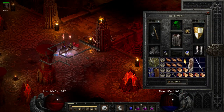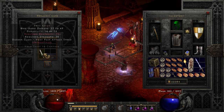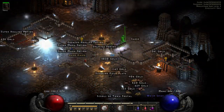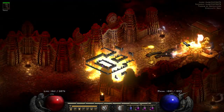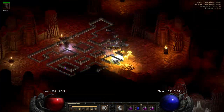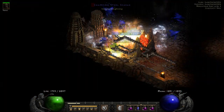Another run later, Bael drops Verdungo's Belt and a Wizard Spike. The Wizard Spike actually dropped 3 times in total in this area. On run 63, we obtain a mid rune worth mentioning — it's a Mal rune.